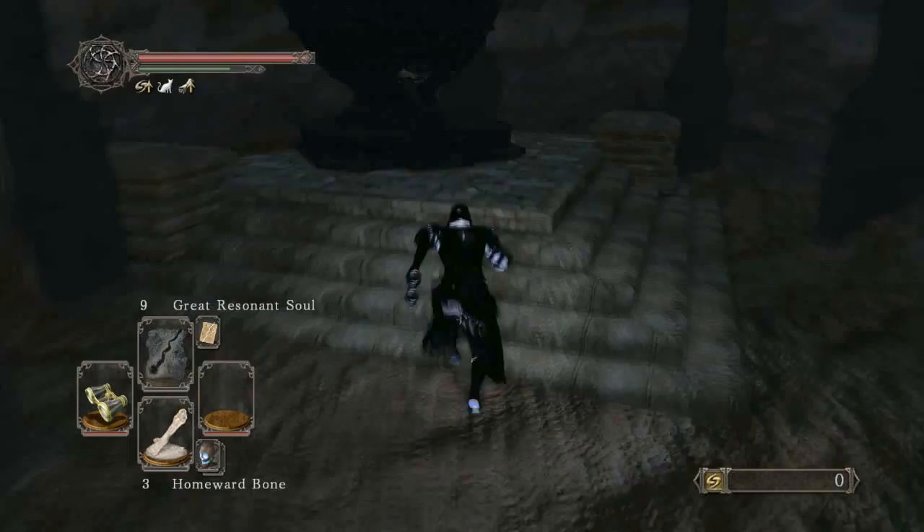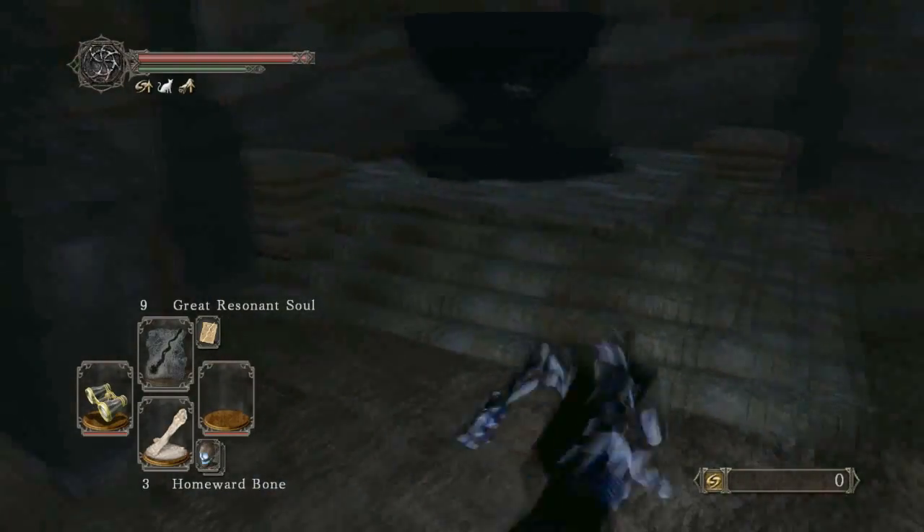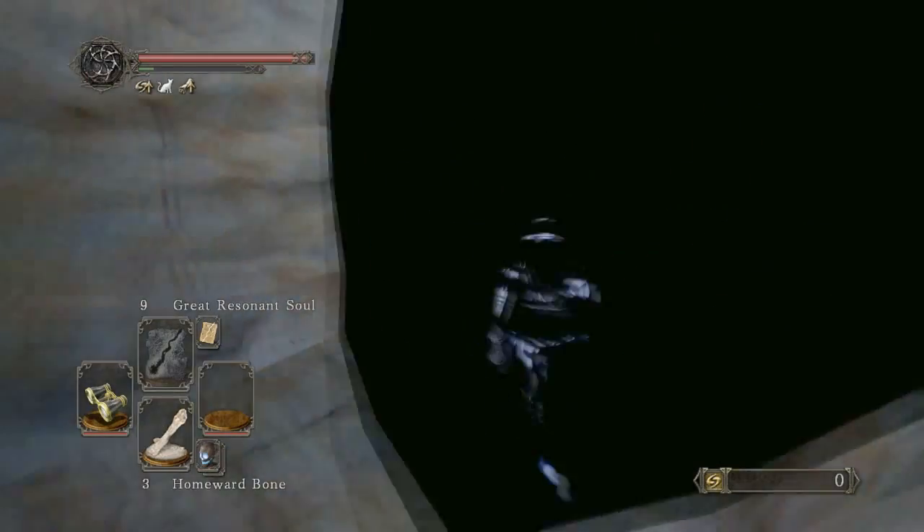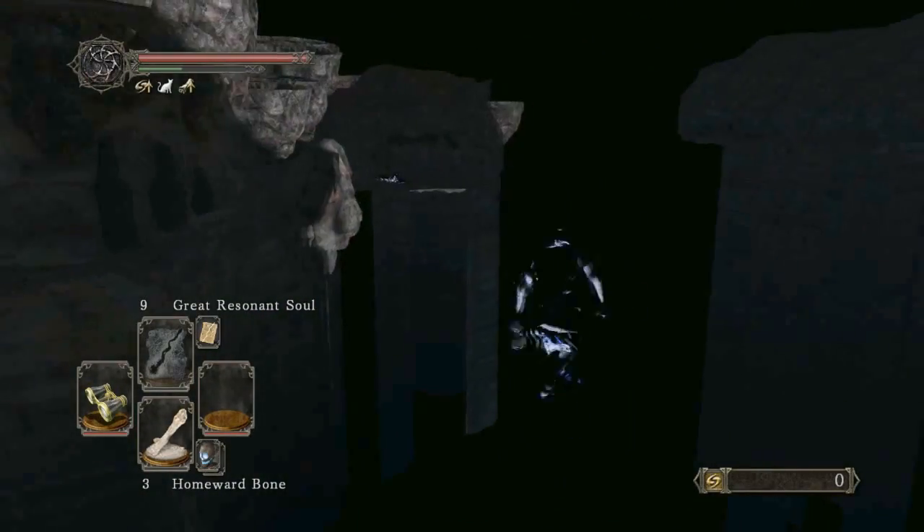We're gonna jump up on these stairs right here. It's not necessary, but I do it for safety so it's guaranteed that we can jump out this little window here. So just jump out the window — we're outside the dungeon now.